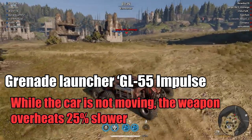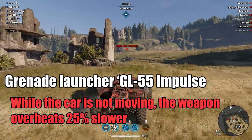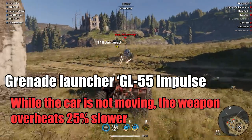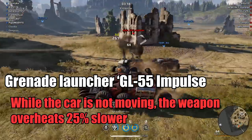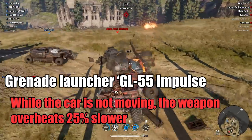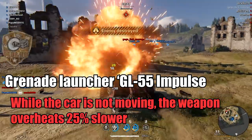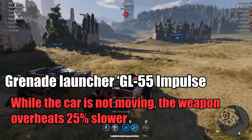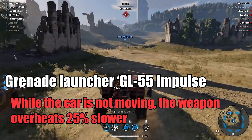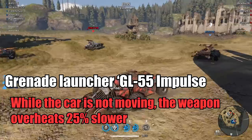Impulse grenade launcher perk change: while the car is not moving, the weapon overheats 25% slower. So if you're stationary you can artillery the enemy — that's the classic thing grenade launcher players do at the beginning of the match. They angle their launchers upward and just spray towards the enemy's location.